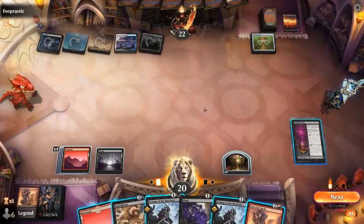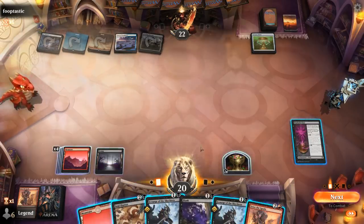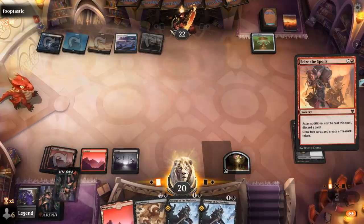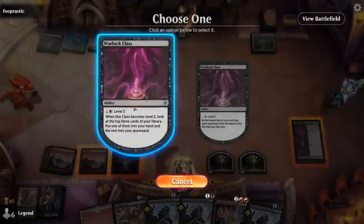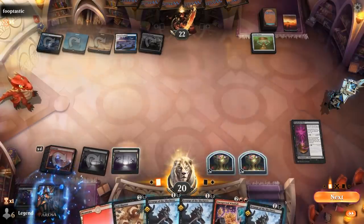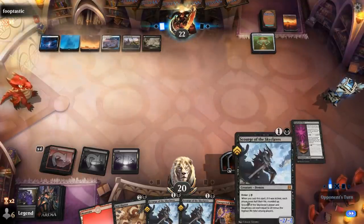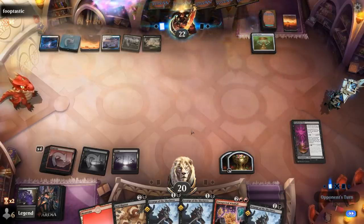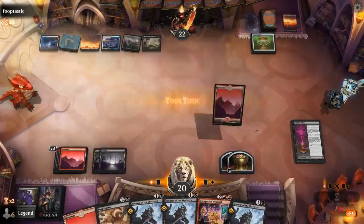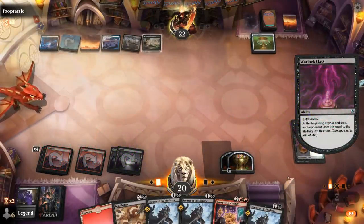Seize discarding probably Flunk — even though Flunk is useful for taking out Crawling Barons, Soul Shatter also answers Planeswalkers which is probably more relevant. Level up Warlock Class. Our game plan is pretty straightforward here: get a level three Warlock Class and then we've got three Scourges they'll have to counter to avoid losing. We don't know if they have enchantment removal or maybe a bounce spell for the Warlock Class.